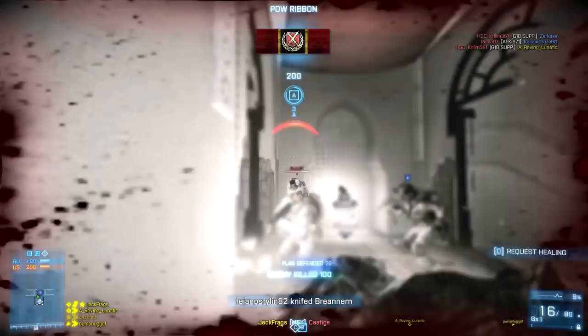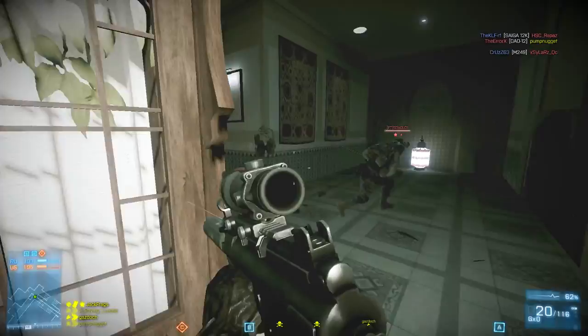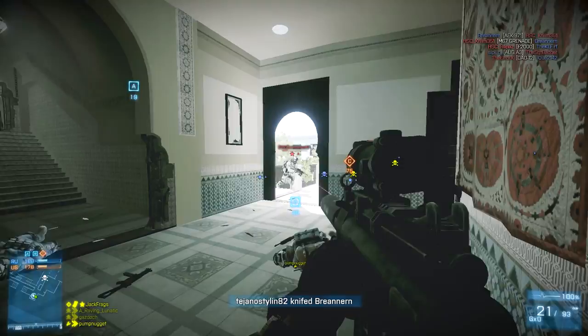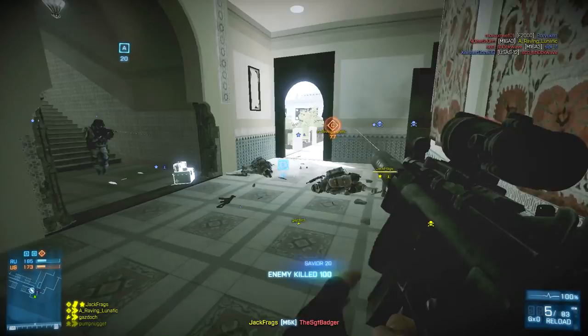Anyway, one thing this gun has going for it is that it's very easy to control the recoil, which works in favour of hip-firing. You can pretty much just hold down the trigger, do a little dance, and guarantee yourself a few kills. But all in all, this weapon is pretty useless and I couldn't recommend it on any maps other than the close quarters maps. I was on low health here, so I put the tugs down to see where people were coming from — and I get a cheating accusation.